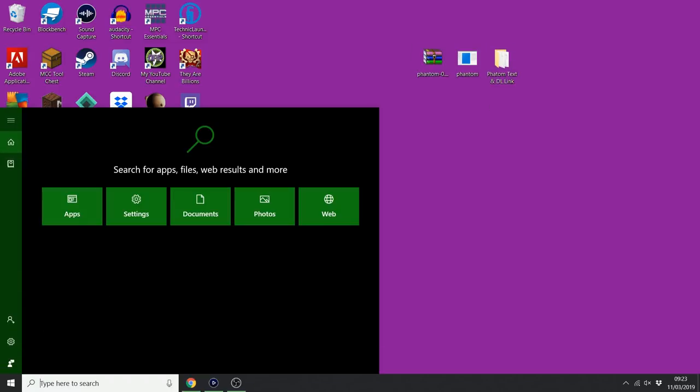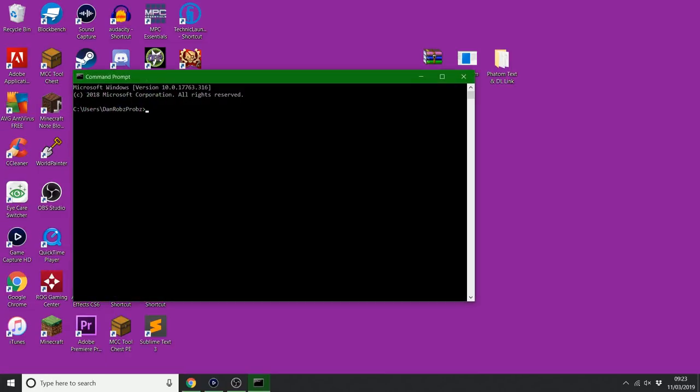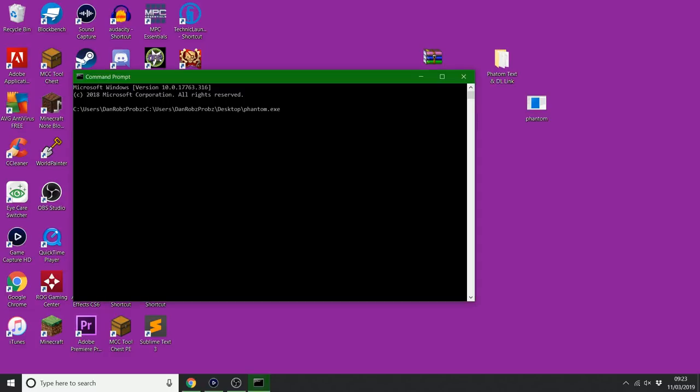Next, all we need to do is type in CMD — there are other ways, but I like to do it like that — and open up the command prompt. Get your phantom exe file and simply drag it across to the command prompt, then click Enter.